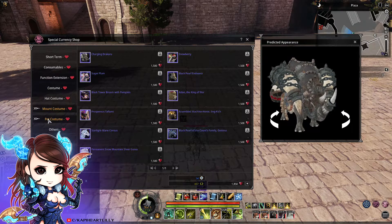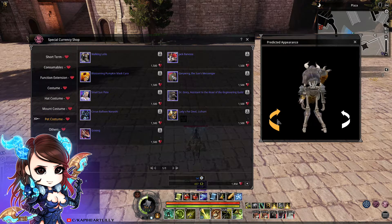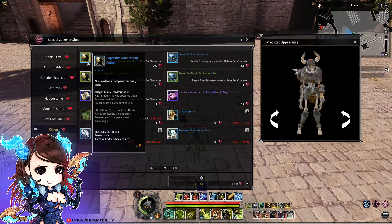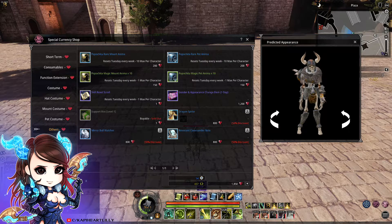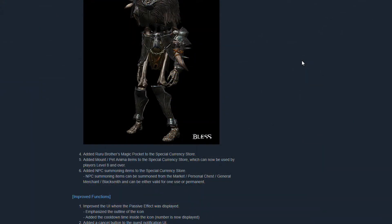They also added the NPC summoning items to the special currency store as you can see in the video. With this you can summon the marketplace manager, the blacksmith, and other useful things such as the storage. You can buy one permanently or you can just buy one as a one time use if you prefer.